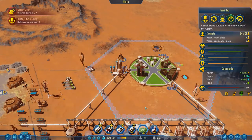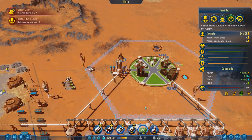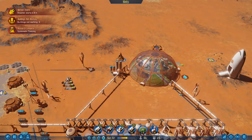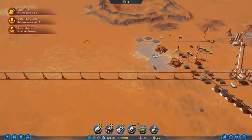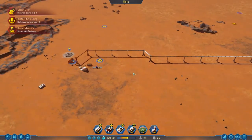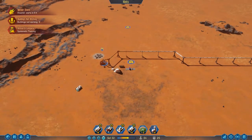We are currently under a challenge to try and get 40 different technologies done by Sol 100. This is obviously going to be a multi-episode challenge. We're on Sol 32 right now, so we've got a little bit of a way to go.